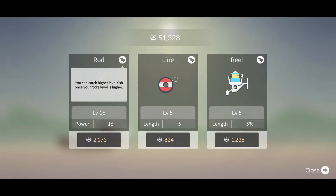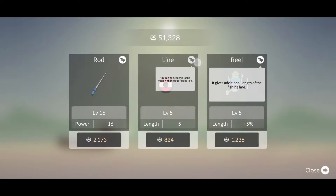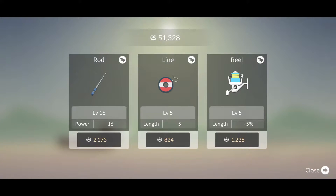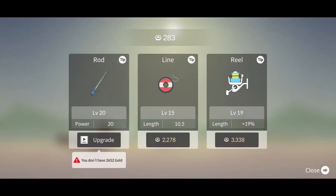Now if we upgrade our fishing rod, that's going to mean that we can catch high-level fish. Upgrading our line means we can go into deeper waters, and upgrading our reel means we have additional length on the fishing line. I want to go for the fishing rod first and foremost — I think we have to get that to around level 20. But I also definitely want to upgrade the others because I want to be able to go into deeper waters. So now all of them are level 15 except for the rod, which is 20. And I'm just going to spend the rest on upgrading the reel, so now that is level 19, giving us a 19% increase in the length of the reel.